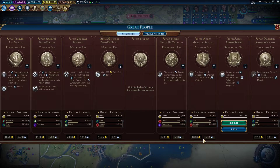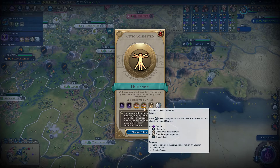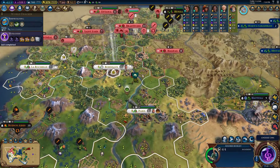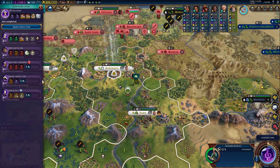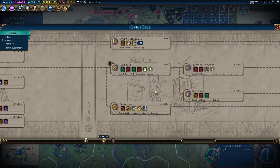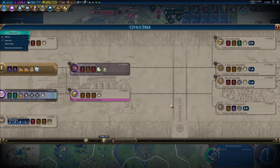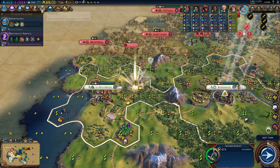We got our first great artist of the game! Now that we just unlocked the art museum, and we have the unique monuments, we can already start getting tourism from great works of art without actually having an art museum — which is one of the reasons we went for the Void Singers secret society. Let's queue up rock bands — it's a lot of civics away, but that's our game plan. We're definitely going for rock bands.